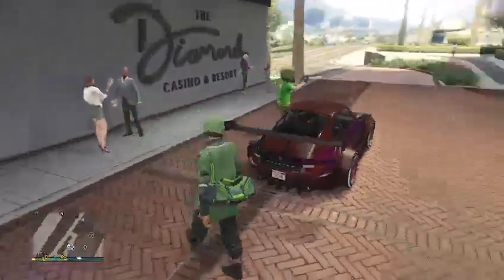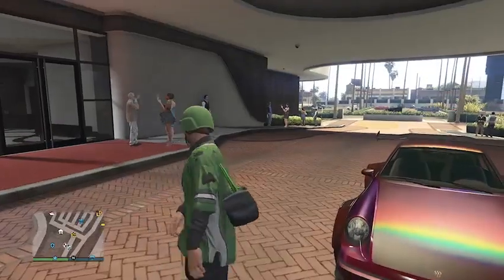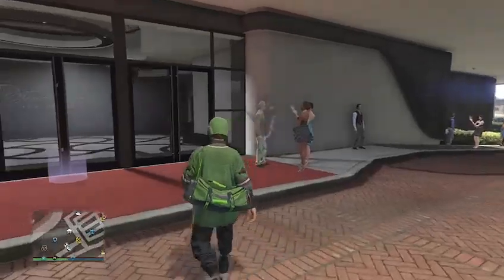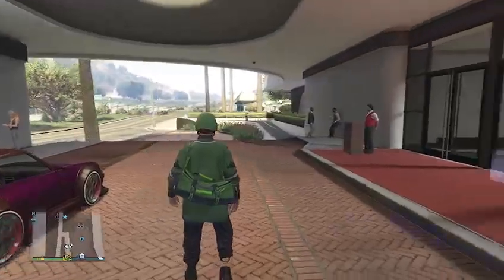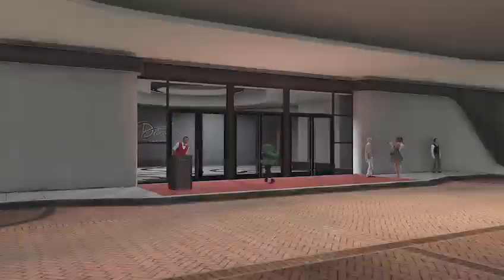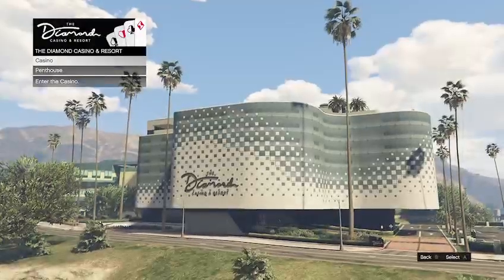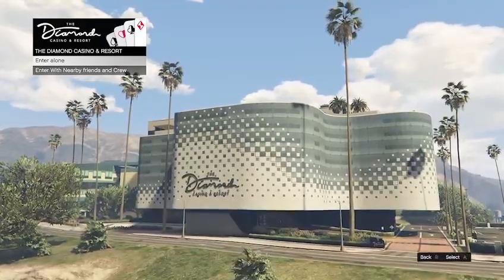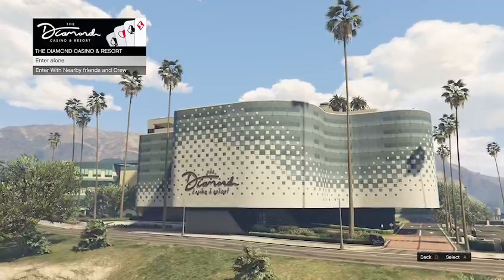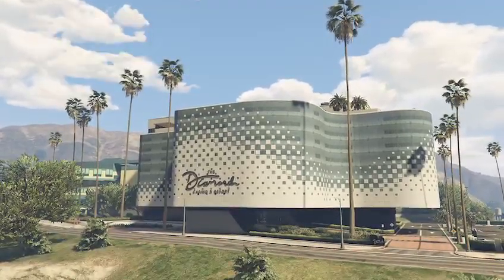This is the car we'll be receiving today via the glitch. What you need to do: this glitch requires a casino penthouse. You will need a helicopter on a specific list inside the casino. I will show you what you need to own before doing the glitch, so let's go inside the casino.